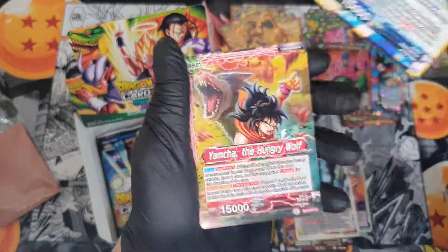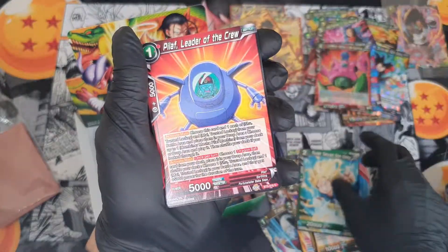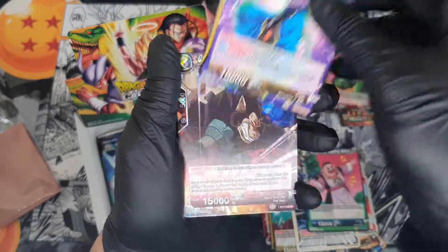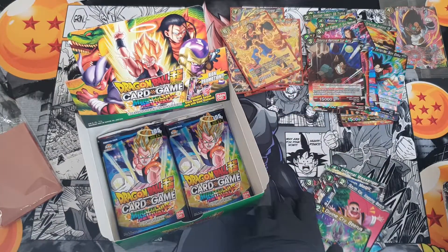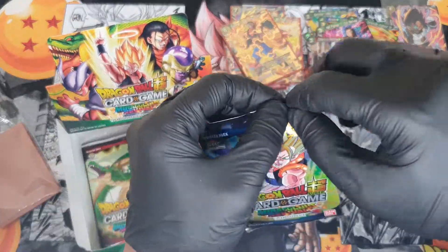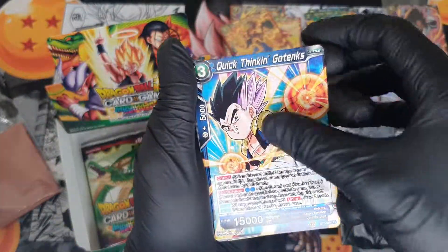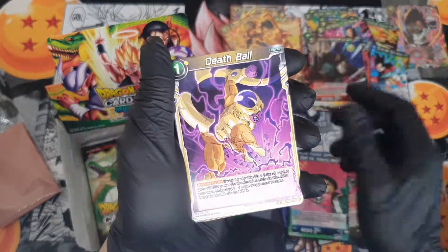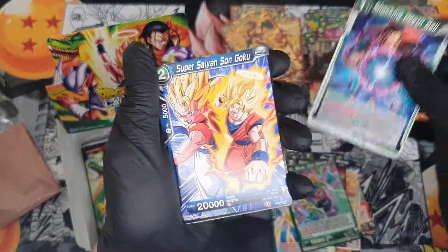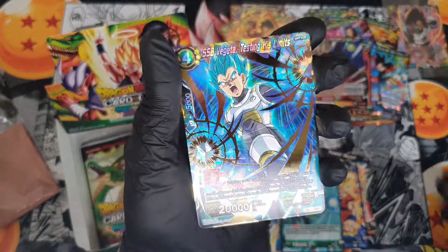Gotenks, Yamcha, Frieza, Krillin, Unthinkable Fate, Super Saiyan Son Goku, Pilaf, South Kai, Beerus — another rare. Then Gotenks, Shami, East Kai, Death Ball, Power Burst, Son Goku, Piccolo, Moon, Oob — and another super rare: Vegeta.